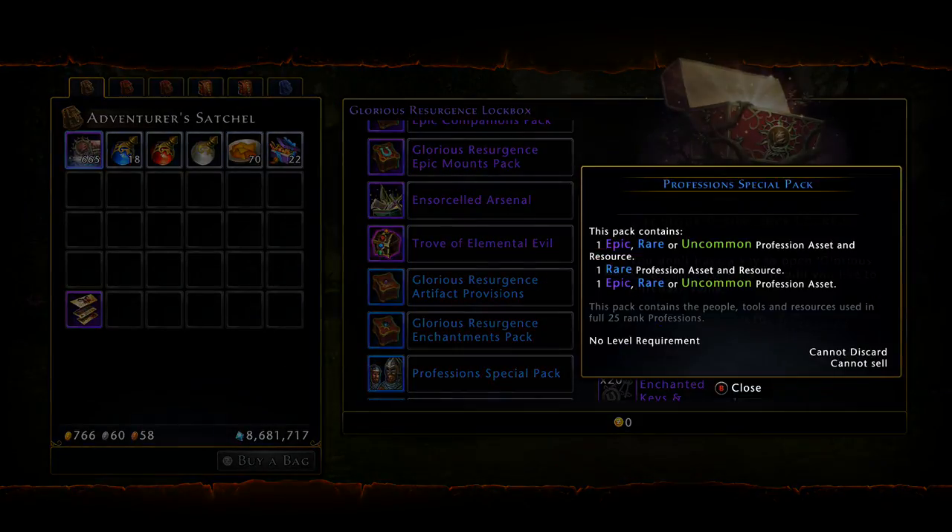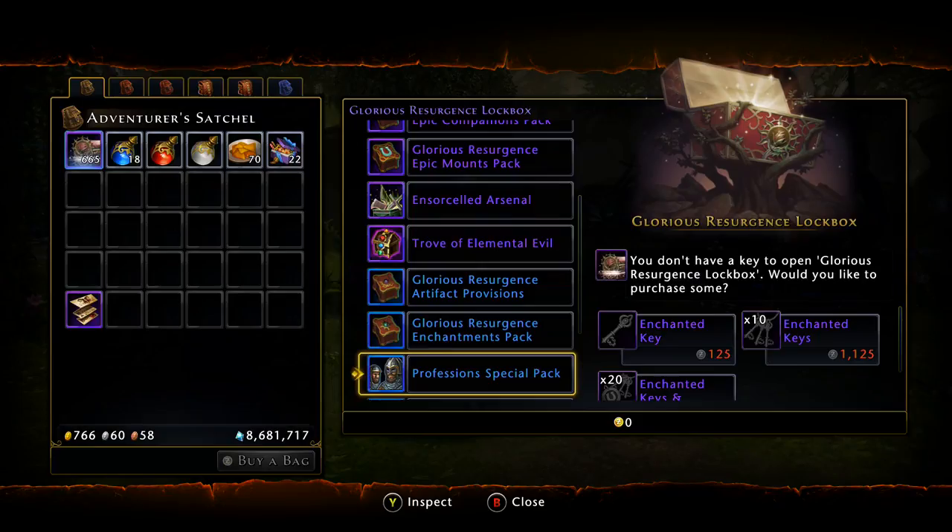Then we have the Profession Special Pack, which honestly has nothing too good in it. You can't even get the bags of crystals or gems or jewels to power level your professions - I did a power leveling video early on in the channel. Those don't drop out of this one unfortunately. Those don't start dropping until the New Life lockbox. So the Professions Pack out of this lockbox is pretty subpar unless you still need some epic quality profession assets.